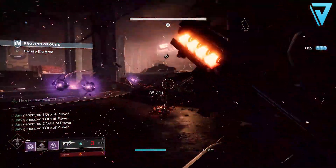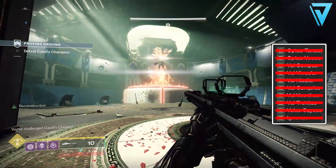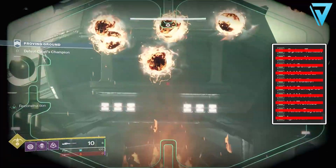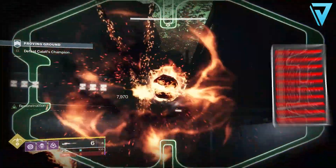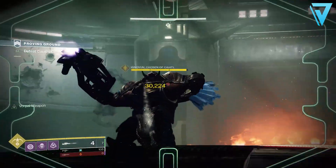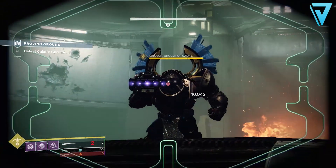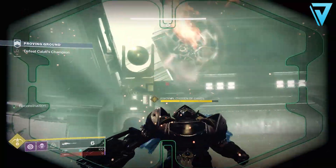All in all that takes us up to nine VIP targets - to get this triumph complete you need to achieve all 10, with the final one being Ignoven, Chosen of Kytel. Ignoven is the final boss in this strike, so much like the very first VIP when entering the land tank, this one is a guaranteed spawn as it's the same strike boss each and every run. Once you've defeated Ignoven you will have all 10 VIP targets and will have successfully completed that triumph, being one step closer to unlocking the Chosen seal this season.